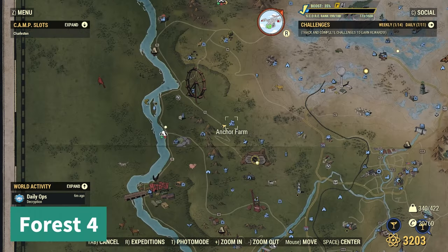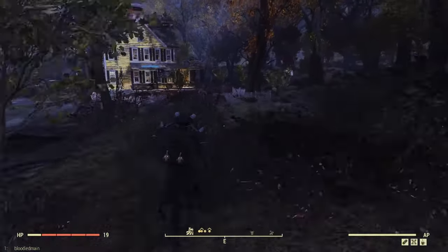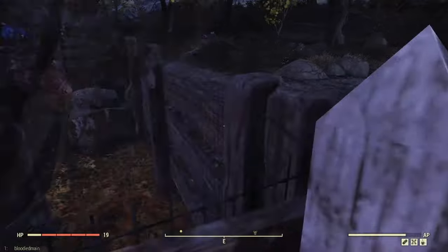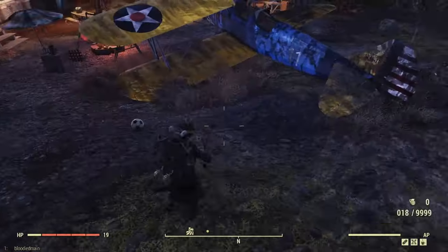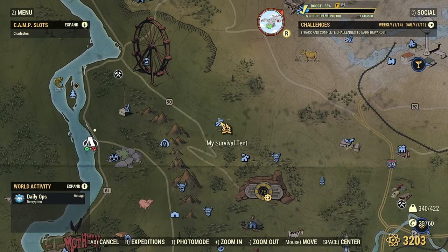Next up we have map number four over at Anchor Farm. You're going to be looking for the broken down plane — it's going to be just down at the base of it. And here it is on the map, just below.